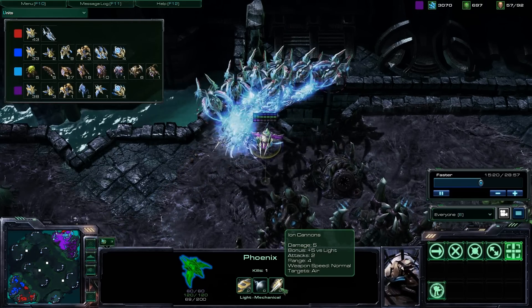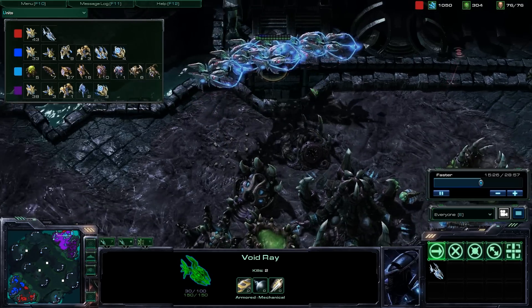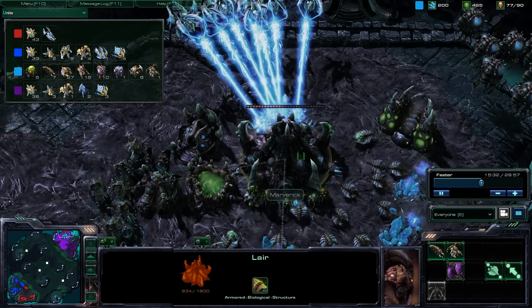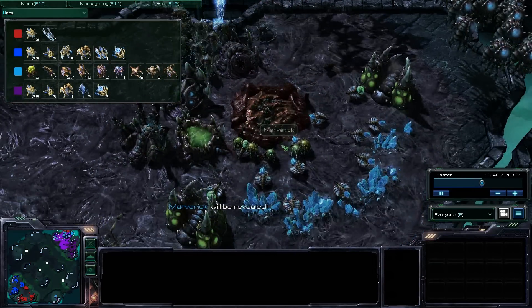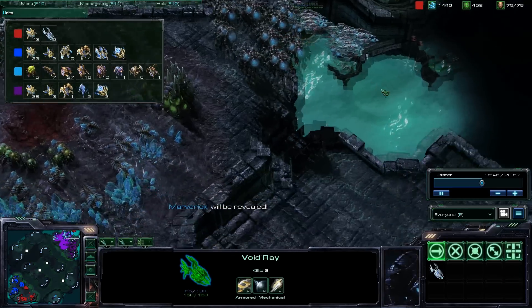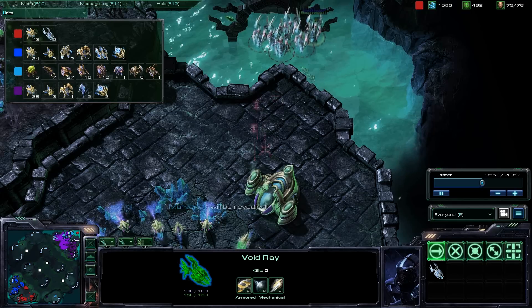The phoenixes are really pathetic right now — they need a massive buff because they kind of suck, although their anti-gravity ability is pretty cool. Another lair is going down. The hydralisks finally make it in but not before the Zerg player is revealed — he's lost all of his hatcheries on the map, which is really, really bad.